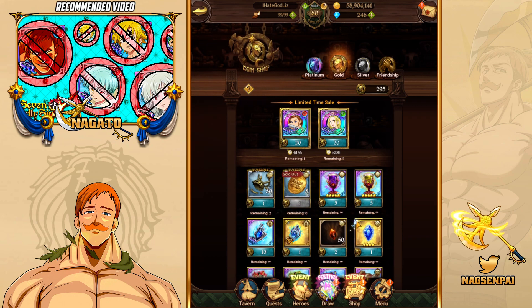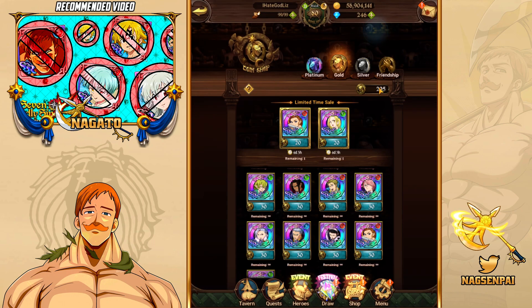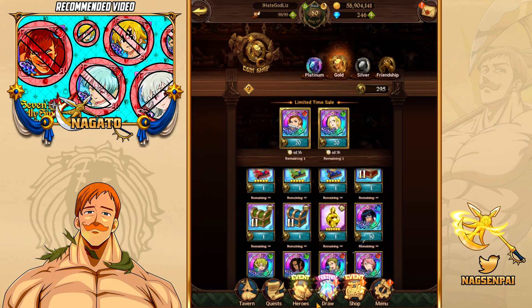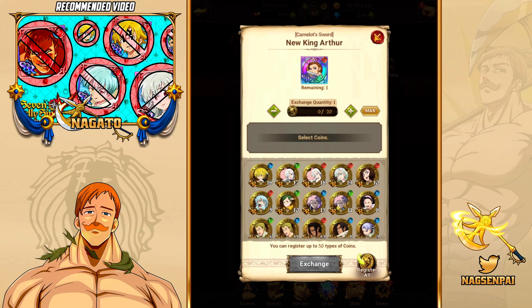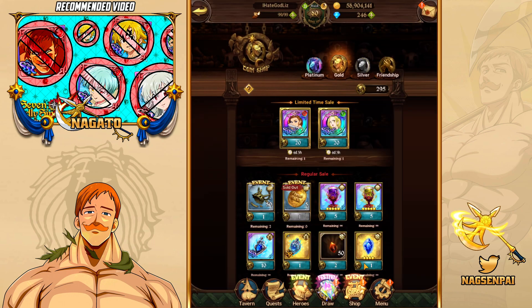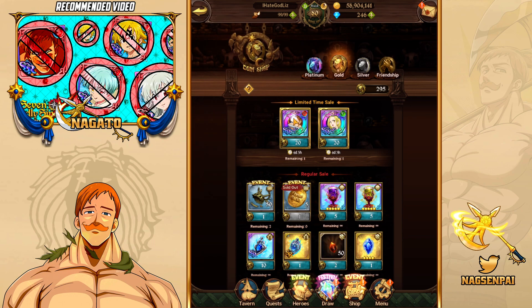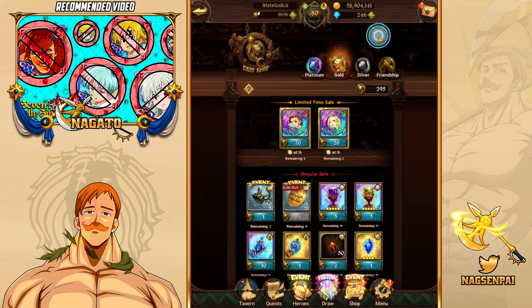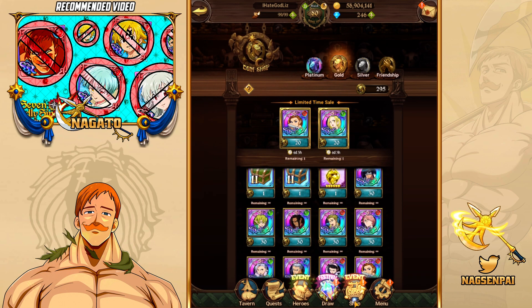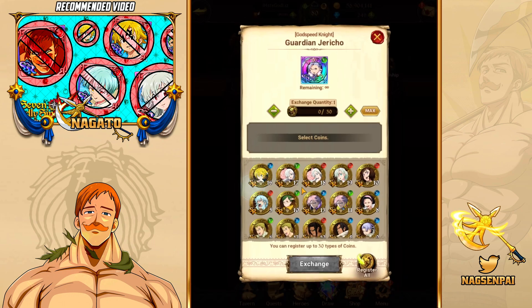The best things to buy in the Gold Coin Shop: avoid any unit except Jericho currently. Every other unit in the coin shop is very outdated. Arthur is decent — maybe in some PvE activities he can be good, and if he's discounted and you haven't pulled him yet, getting your first King Arthur here is reasonable. But Jericho is the best unit in the coin shop currently, and all these other units are just incredibly outdated.